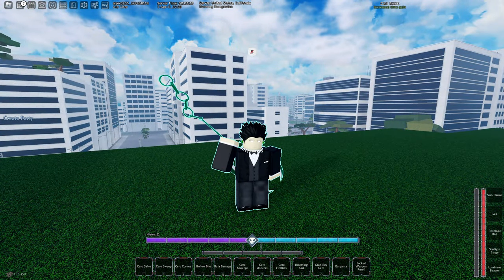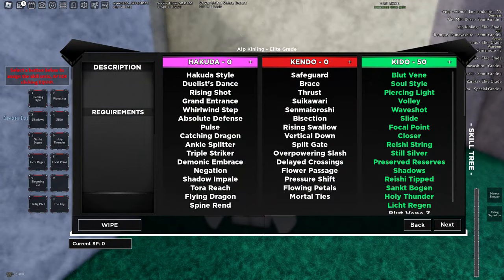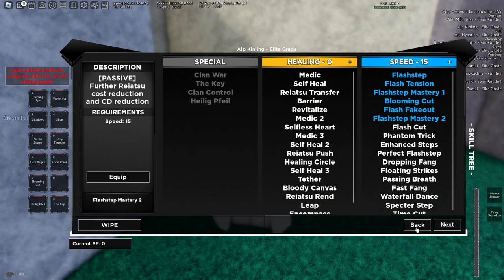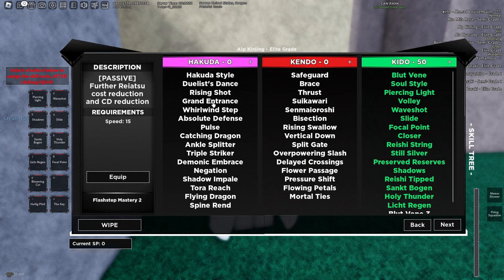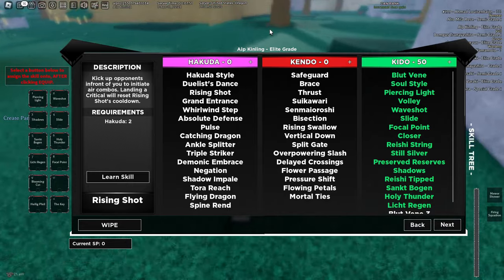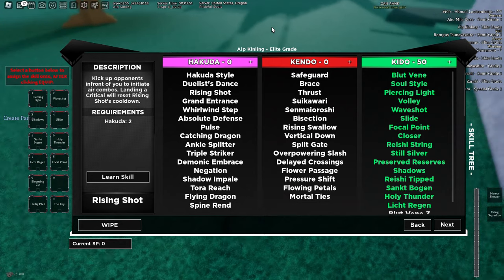Let's move on to Quincy. We have Quincy Hakoda. Quincy Hakoda is pretty much the same — you want 50 Hakoda and 15 Speed for Spine Rend, and that 15 Speed is also for Flash Step Mastery 2. Same skill boxes: you want Death Flayer, and you could go either Gehenna or Shori, but I personally would go Gehenna. For the weapon, definitely go Warden — those little chains around your fist. You can just keep spamming your M2, so it's really overpowered right now.